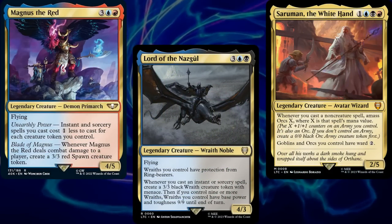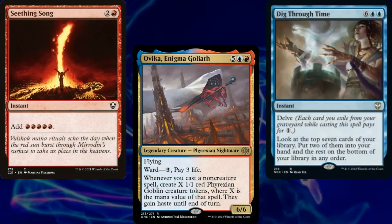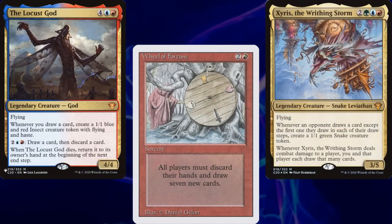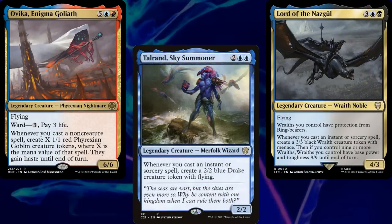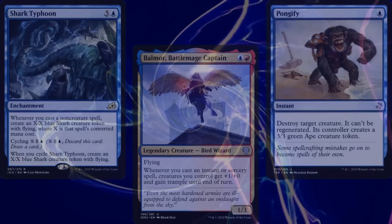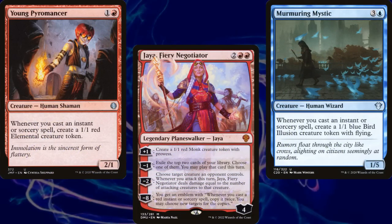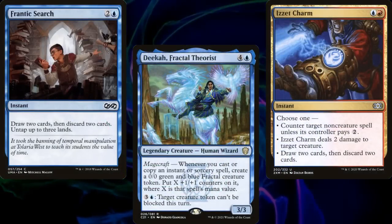The easiest Spellslinger deck to understand is the token generator deck. You want to cast a ton of spells so that your creatures create an army of tokens to overrun your opponent. Maybe you're running Locust God or Zyrus as a wheel deck. Most likely you're running something like Ovika, Talrand, or Lord of the Nazgul. The advantage to this deck is that you're an army in a can and can easily rebuild after a board wipe. The difficulty you'll find is that you'll often have a 'wrong half' problem — I've played my Balmore deck many times and only found 1 or 2 token generators and a ton of instants and sorceries, but I've also found all my token generators and only 1 or 2 instants and sorceries. So the deck becomes a balancing act of running enough creature generators as well as enough spells to trigger those creatures.